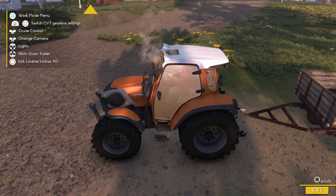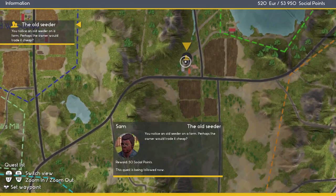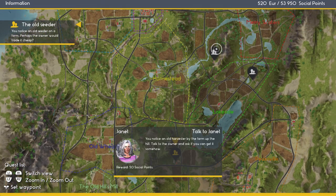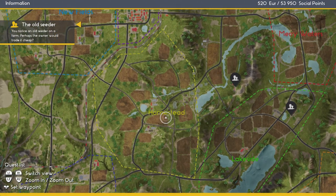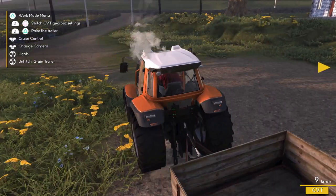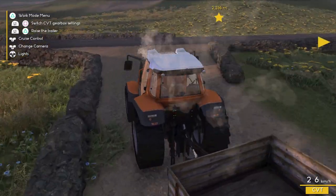Okay, now let's hitch the trailer on. We're not going to go there just yet — we need to go back to the house and talk to Janet. We need an old harvester — that's what we need. But first let's go to our farm right now. Okay, I'll see you guys when we get to the farm.